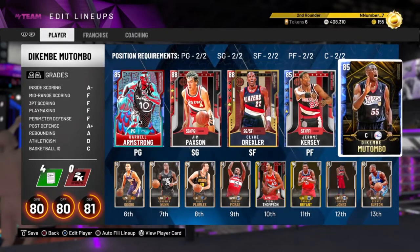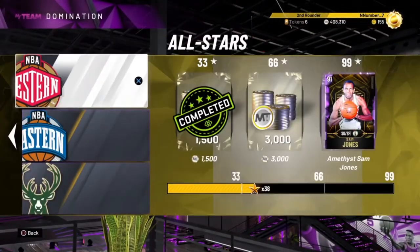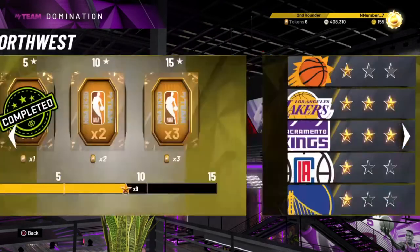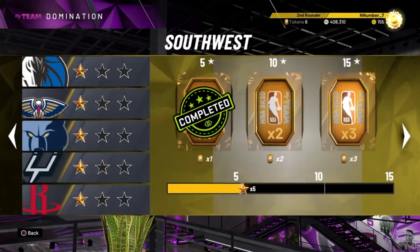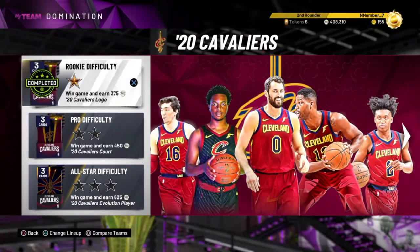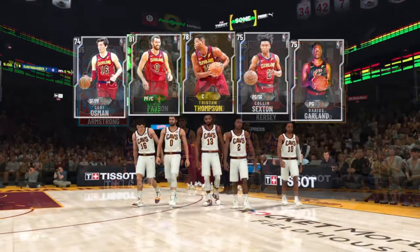I'm about to go into Domination and show you exactly what I'm doing. You want to go into normal Domination and find a team like the Cavs or the Knicks - not the Thunder, they've got Dennis Robinson who clamps people up. I usually go with the Cavs or the Knicks depending on how I feel. And I go to rookie difficulty because everything is automatically green - I'll show you exactly what I mean in a few moments.